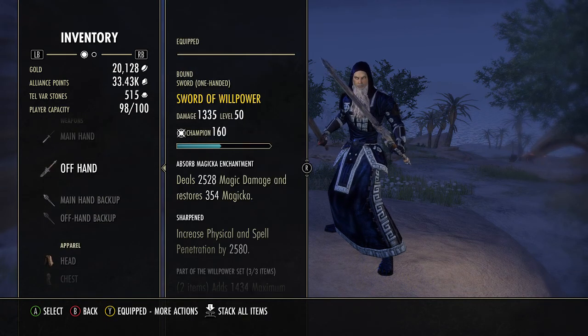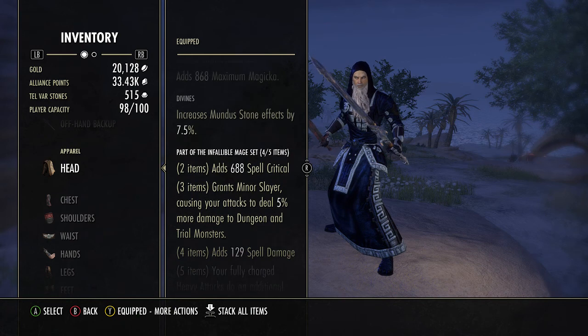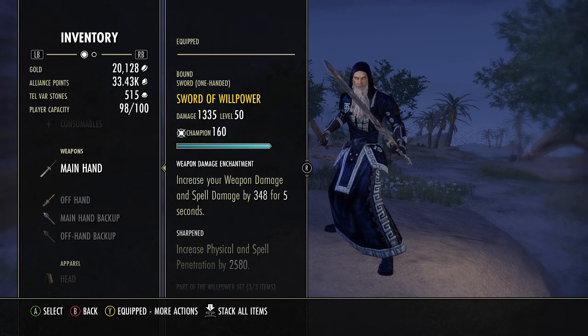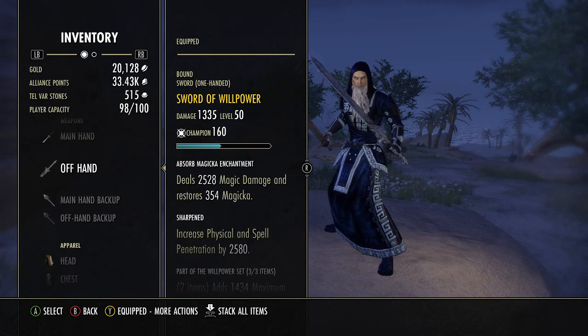With that said: 5-piece Twiceborn, 4-piece Infallible Aether with all the jewelry obviously, and then the tricky part is the 3-piece Willpower. The first weapon is enchanted with the Spell Damage proc, the second one with Absorb Magicka — 2,500 Magicka and a little Magicka back.